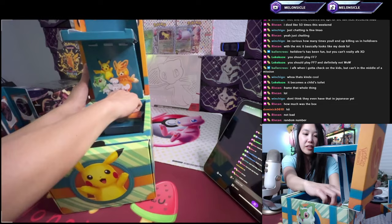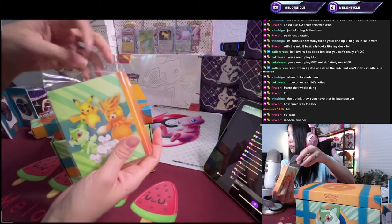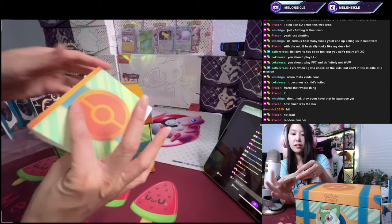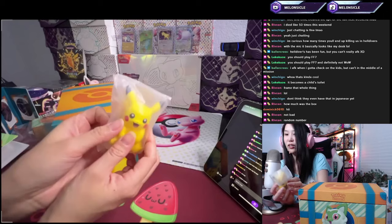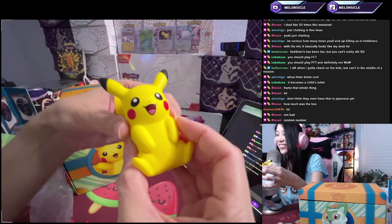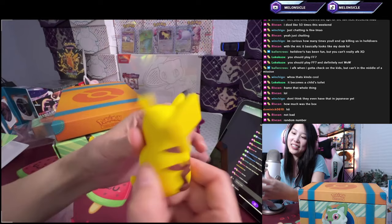All right, what else is there? Oh, I think this thing is like a card holder. Hi, Dominic. Yep, we put some cards in here — that's a good amount of cards. Oh, I can't forget our little squishy Pikachu. Look how cute he is. Squish, squish, squish, squoosh.